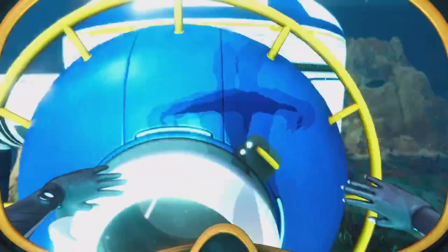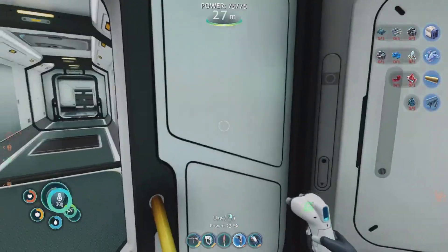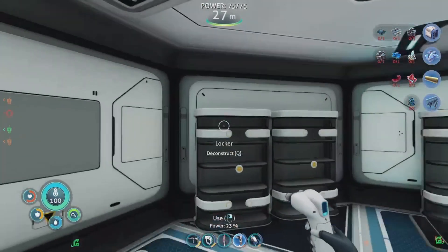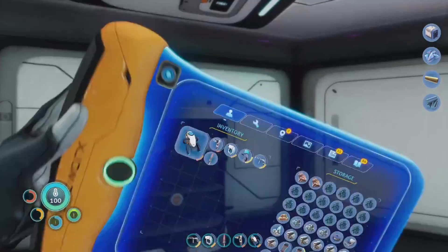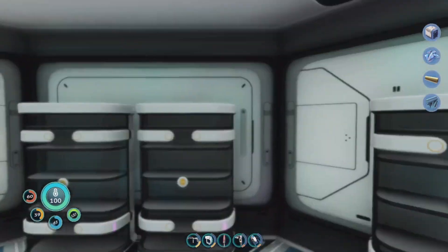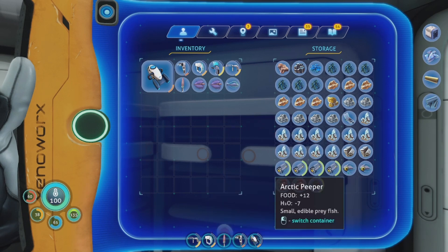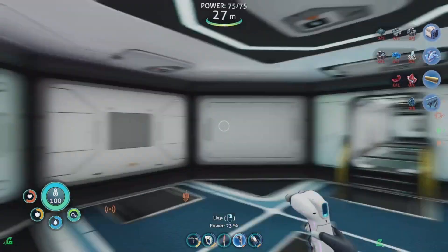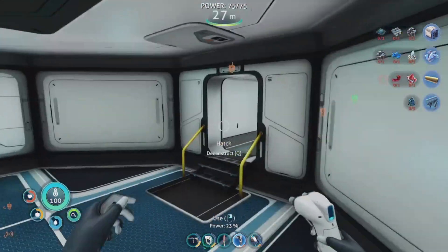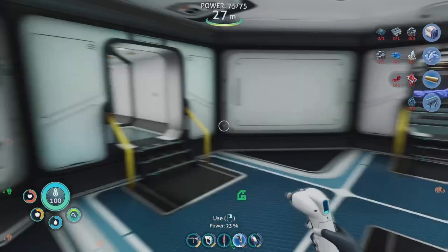Okay guys, we have now finally — and that took forever — moved all of our stuff into the base. As you can see, all of our belongings are now in these lockers. We didn't have a whole lot to be honest — like three lockers full. Now I don't know what to do. I feel like we need to find some more parts before we can do a whole lot. I think we should explore — do a little bit of exploration.